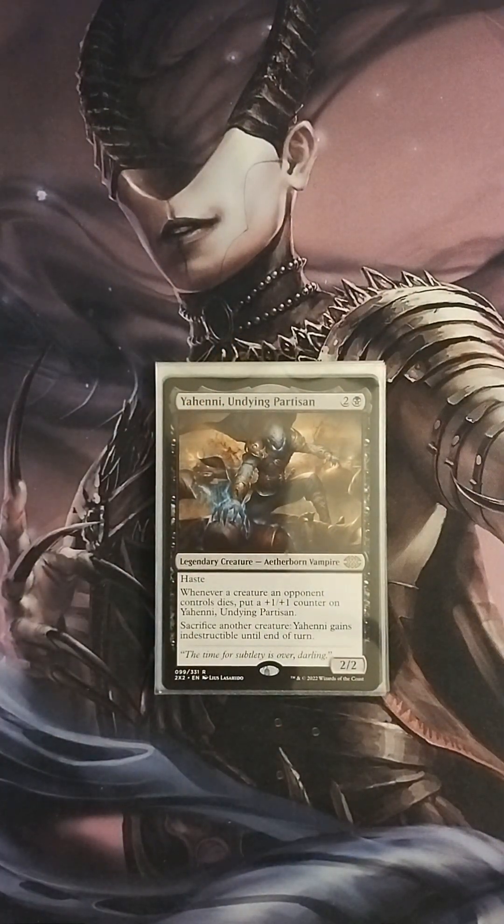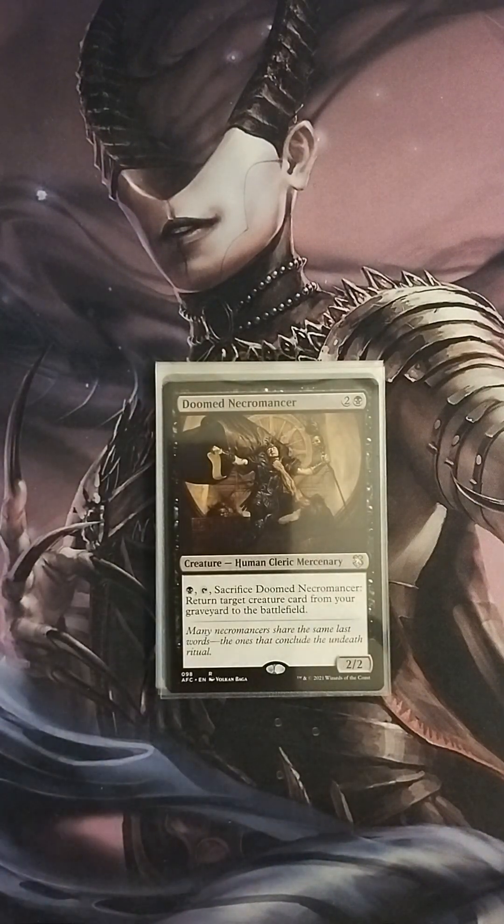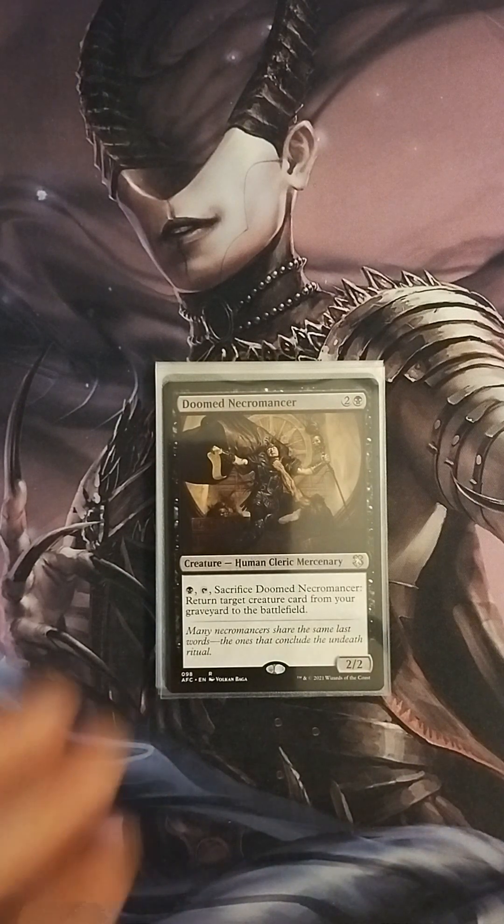Then we have Yohini, Undying Partisan, a 2/2 Aetherborn Vampire with haste. Whenever a creature an opponent controls dies, put a +1/+1 counter on Yohini, and you can sacrifice another creature to give it indestructible until end of turn. Then we have Doom Necromancer, a 2/2 — pay one black and tap and sacrifice Doom Necromancer to return a target creature card from your graveyard to the battlefield. It's a good card for recursion. I've used it to bring back big beaters and sac outlets so I can keep that same engine going.